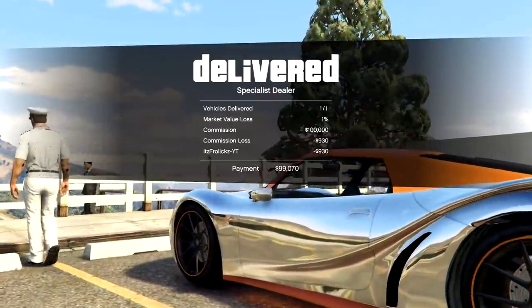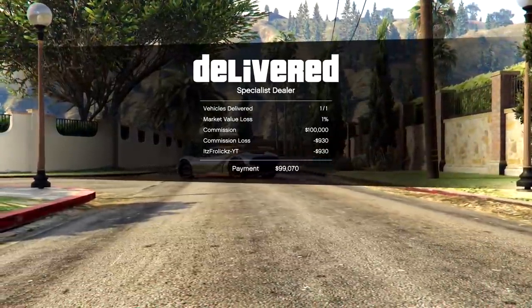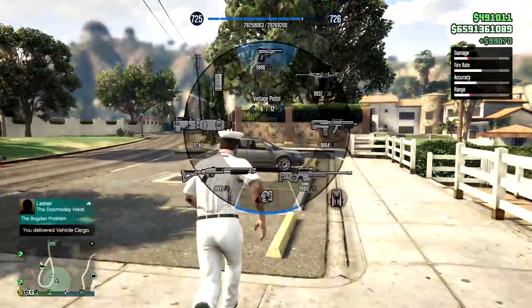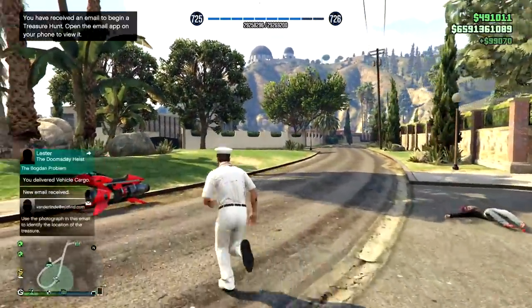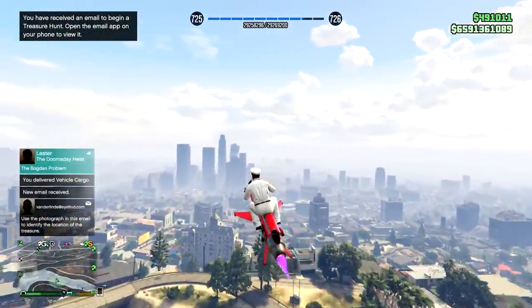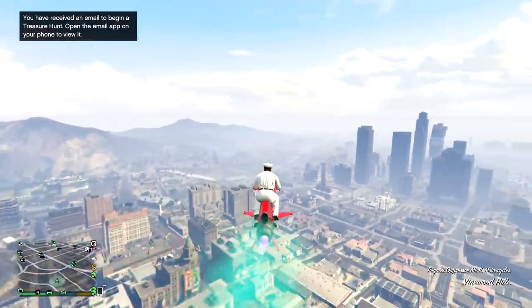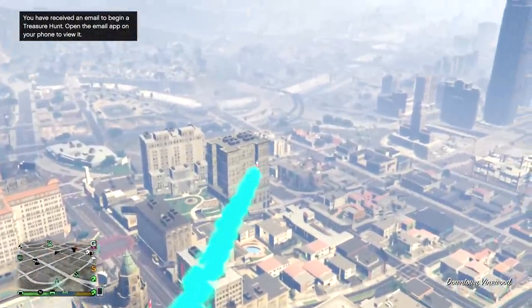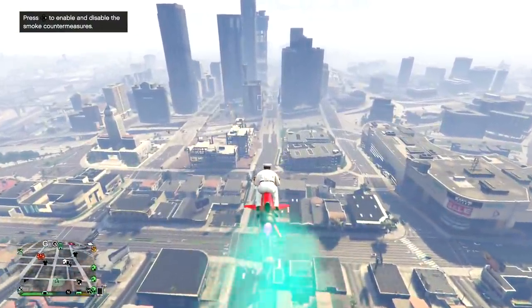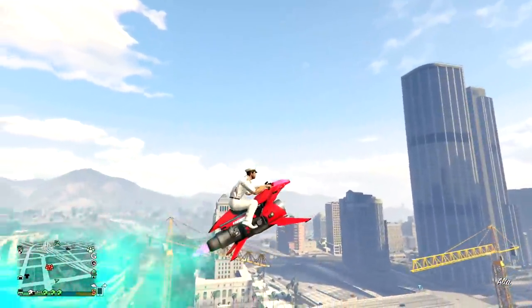After you deliver the vehicle when you're sourcing it, there's about a two-minute wait before you can source another vehicle. So if you're really on the grind, during that two minutes instead of just waiting back at your CEO office, start up some CEO work like Headhunter or Sightseer missions, or call in your Terrorbyte and do a simple job like the bank robbery one or diamond shopping — which literally takes two minutes if you have an Oppressor. That way you're always making money instead of sitting around waiting, and when you actually sell the vehicle, you're not technically losing any money because you already made it back from those side missions.